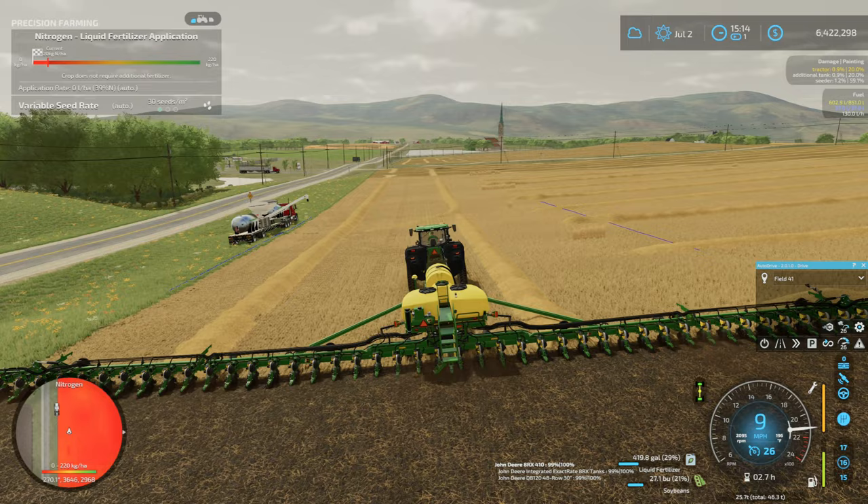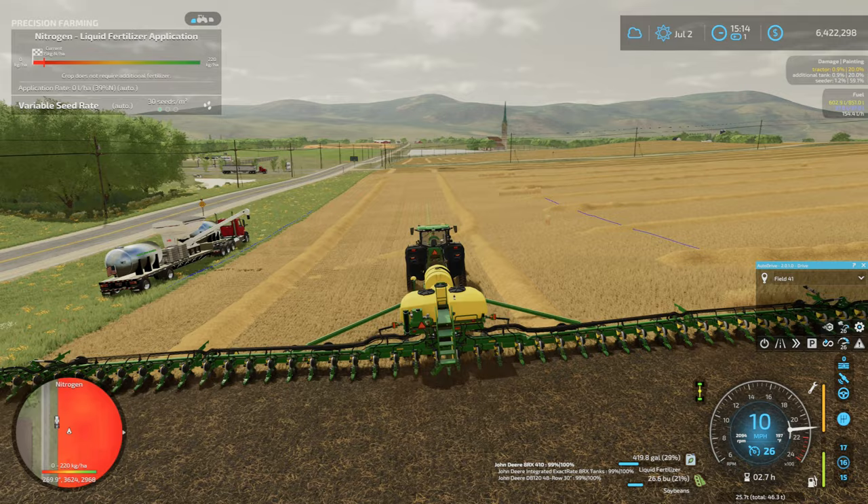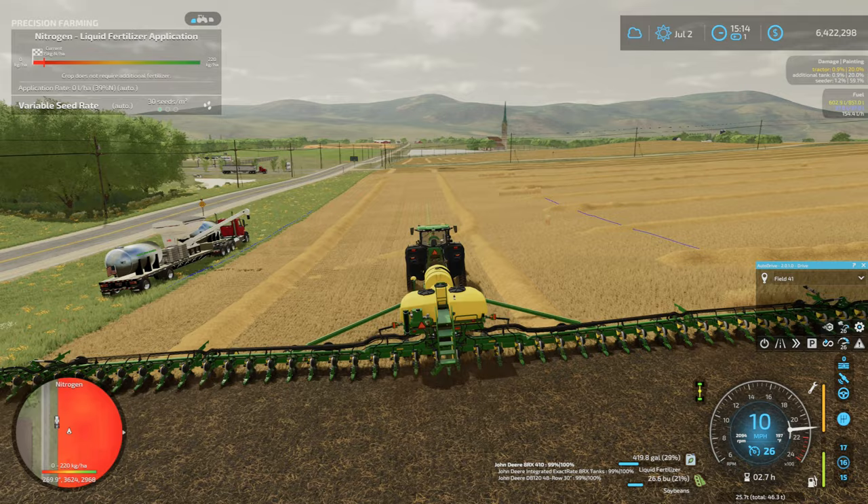Let's see - we need to switch to soybeans. There we go. I mean it won't let us plant corn in July. Actually we shouldn't need any liquid fertilizer for this - that'll be nice, just need some seed. It'd be nice if the fertilizer map would switch over and actually show us the seed map as opposed to the fertilizer map, since we aren't putting any fertilizer down.